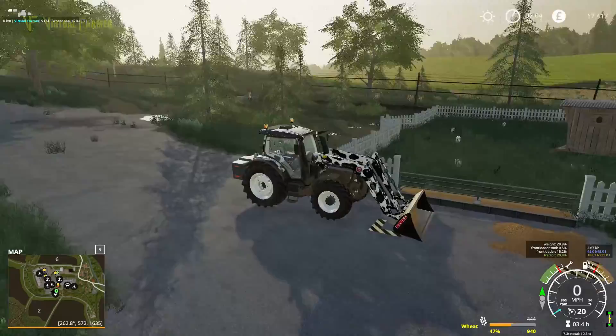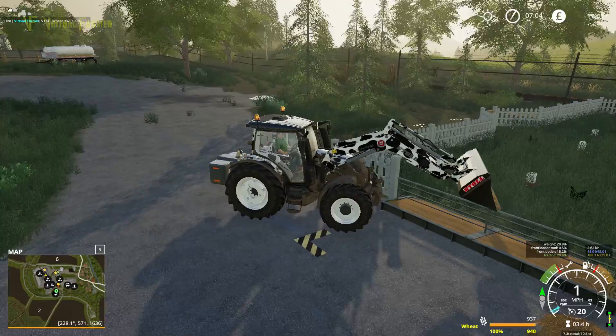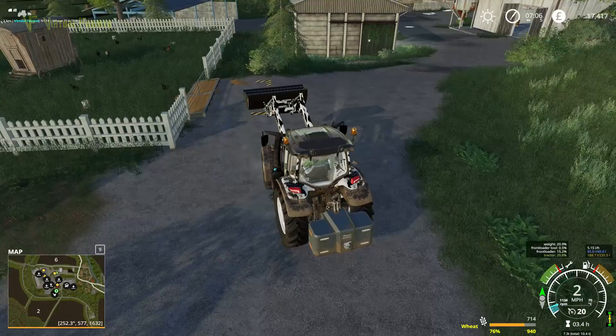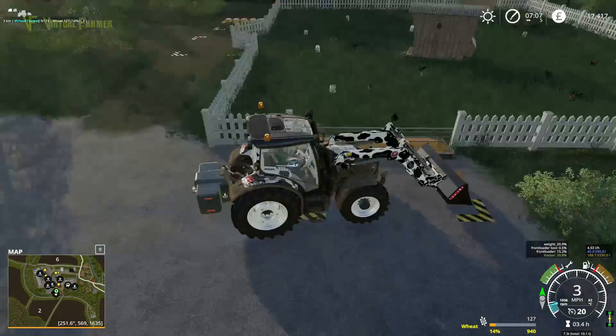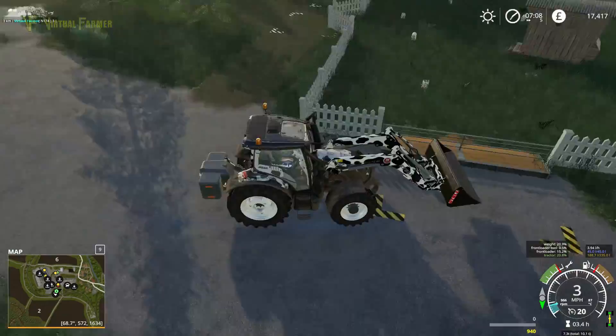I think it's not quite all going to fit in our bucket. The trick on this map seems to be: don't tip onto their feed trough, because their feed trough is not the point at which you can unload it. I think it needs to be into this area here. But that is all done — so that's our chickens' feed. That did not take very long at all.